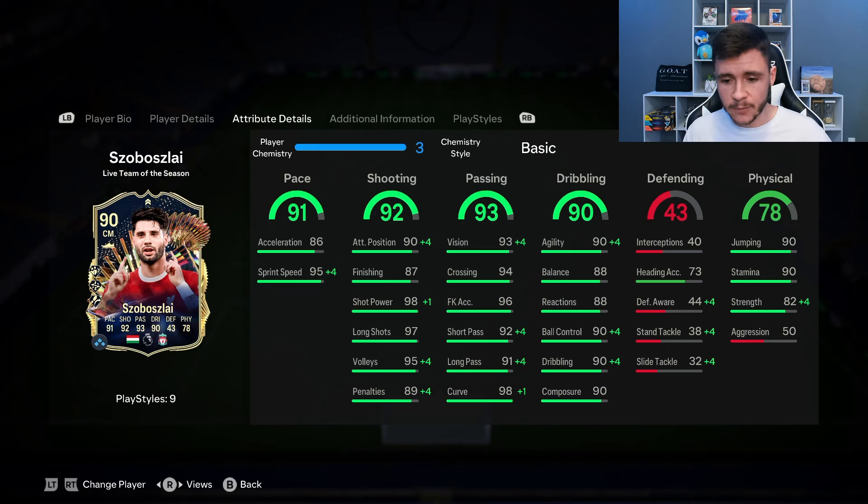He does also have 90 dribbling with 90 agility, 88 balance, 88 reactions, 90 ball control, and 90 composure. He does have four star skill moves, so I think it's going to be very interesting to test out his dribbling as well. And last but not least, 78 physical for the card. He does have 90 jumping, 90 stamina, 82 strength, but then only 50 aggression. That's a bit of a letdown in my opinion.